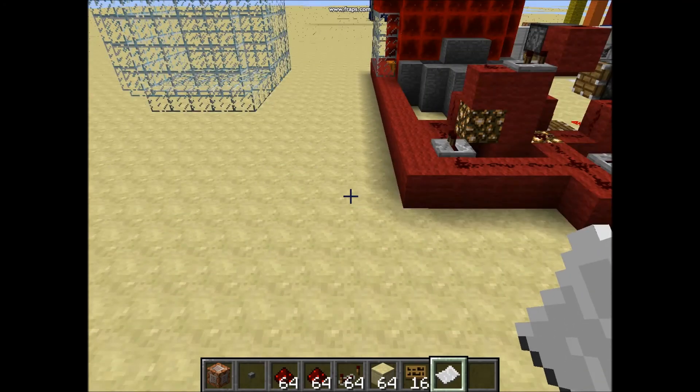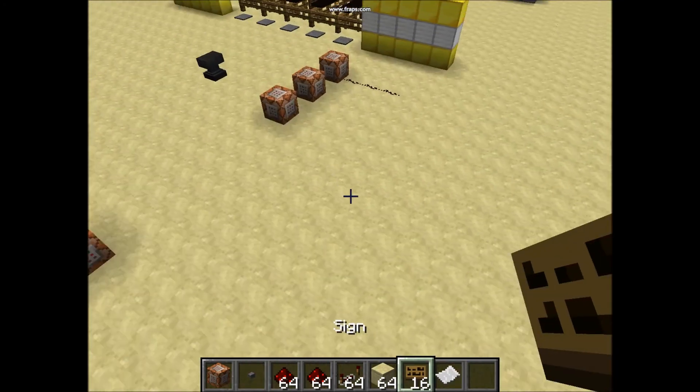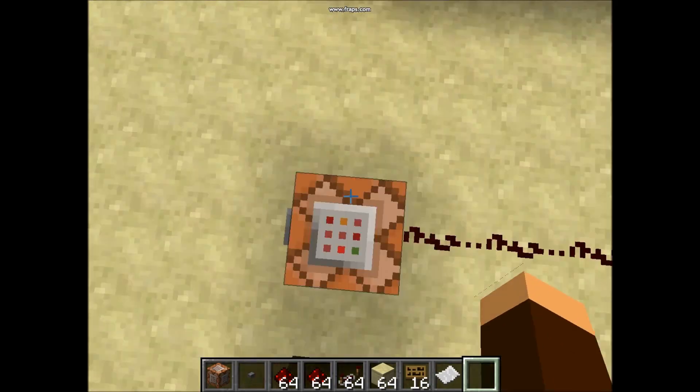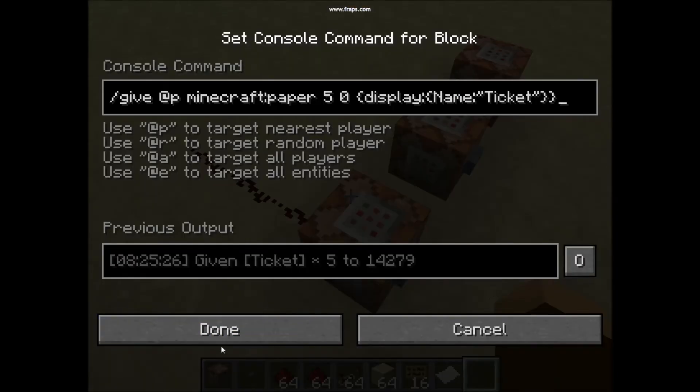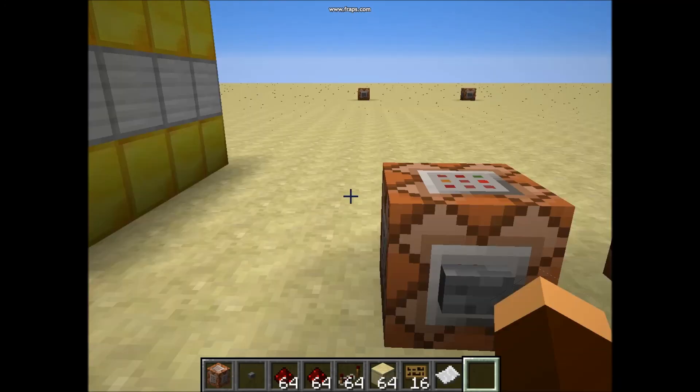Just like this right here: /give @p minecraft:paper 5 0, then brackets, display colon bracket, Name colon quote 'name' quote, then end bracket. So that's it, bye!